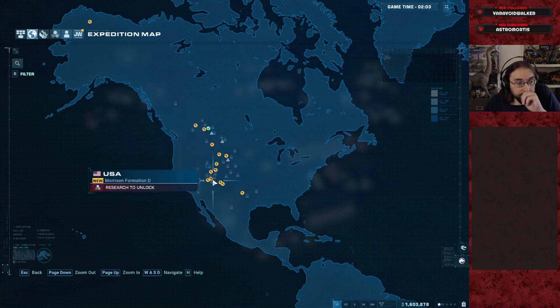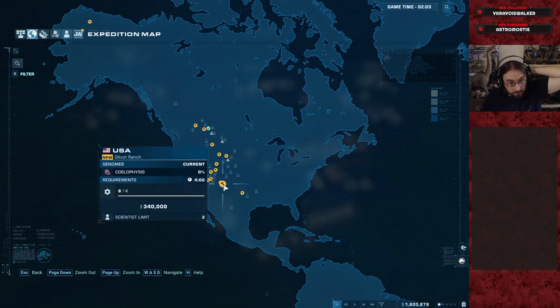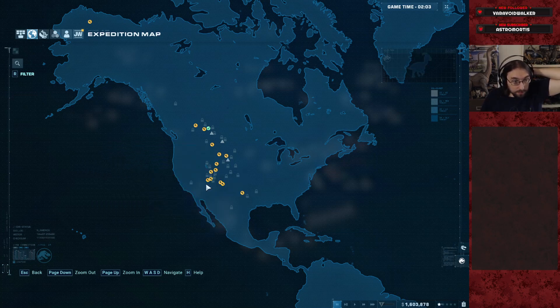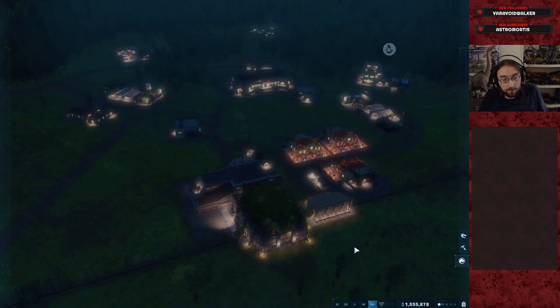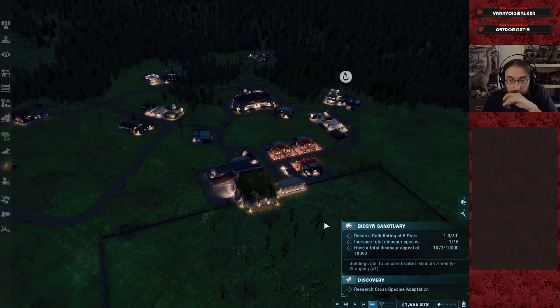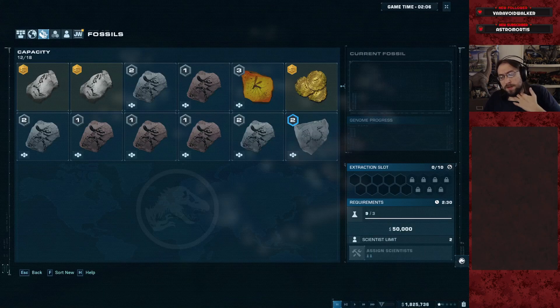Nostoceratops 54 is pretty cheap — 48 and a pseudo. Let's do the pseudo; I think that's actually a starter, super cheap. It's also a single dig site for the full genome, so that's a good one to test the upgrade on.